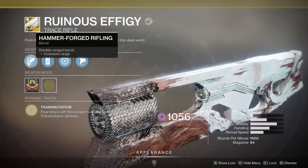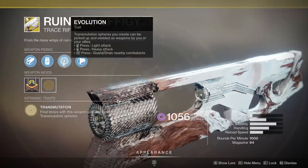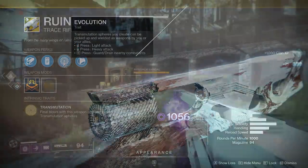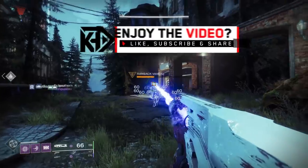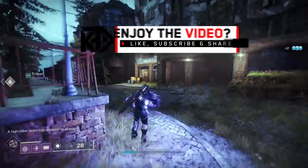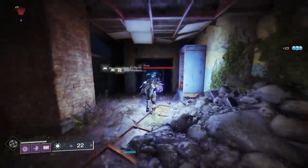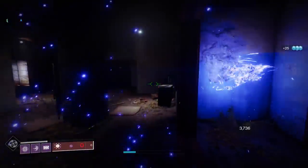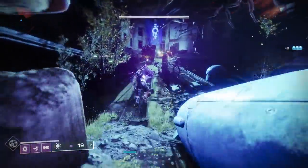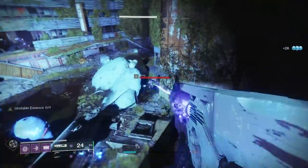What is up guys, Thiccacus here. Thank you so much for stopping by, and today we are going to be showcasing the complete guide for how to get the brand new Ruinous Effigy exotic trace rifle just added into Destiny 2 with Season of Arrivals. And as you can see from the gameplay, I actually have this weapon — this ain't no database clickbait. You kill enemies and produce void orbs that you can pick up and use to smack or slam on other enemies.